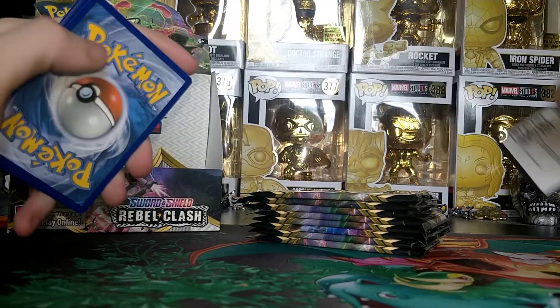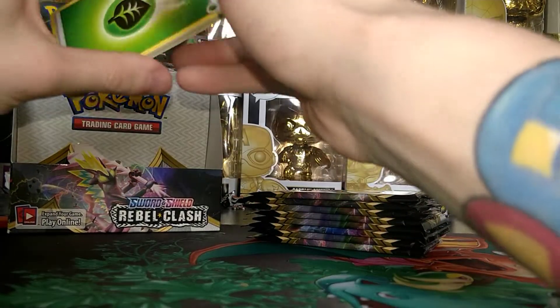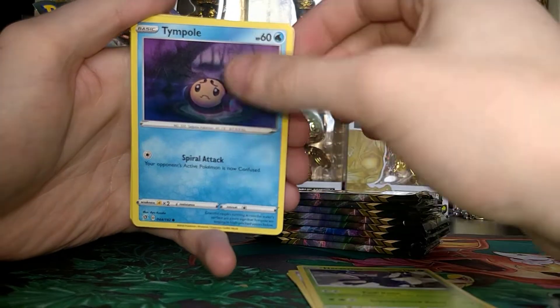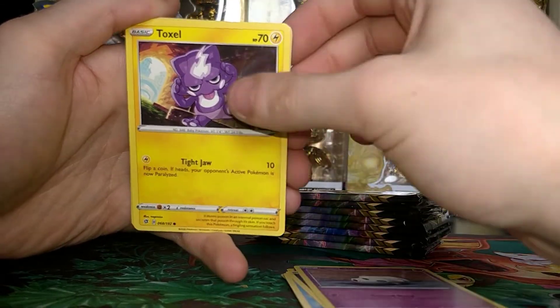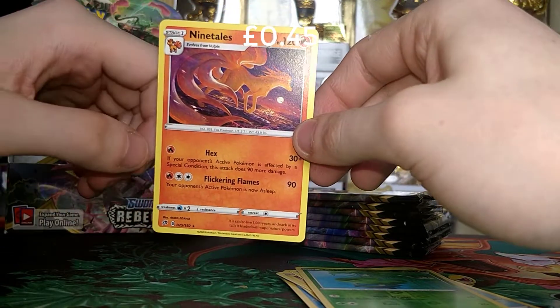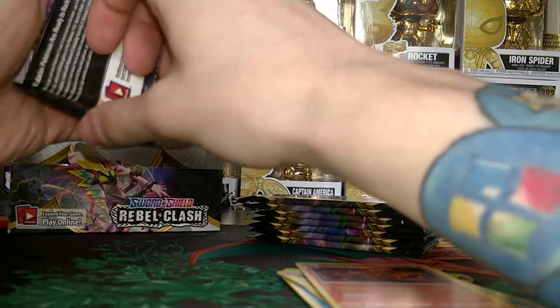We begin with 3 code cards — feel free to take those. Here is our Grass Energy. We also get a Heliolisk, a Doublade, a Heracross, a Tympole, a Throh, a Galarian Corsola, a Toxel, a Galarian Mist Mine, a Reverse Lotad, and a Ninetales Regular Rare. Very nice. Moving on.